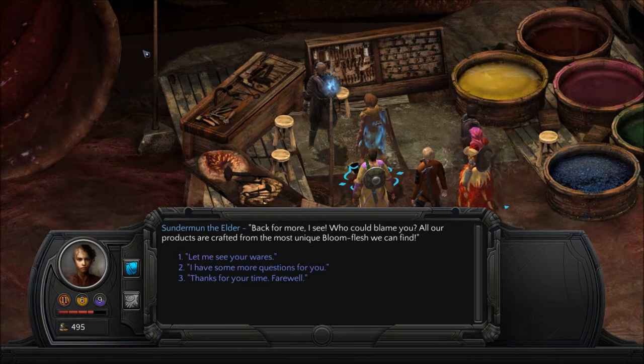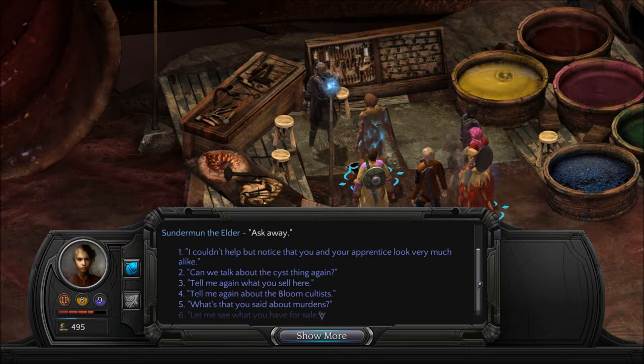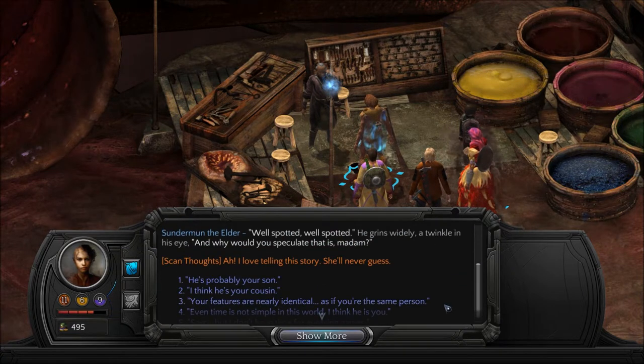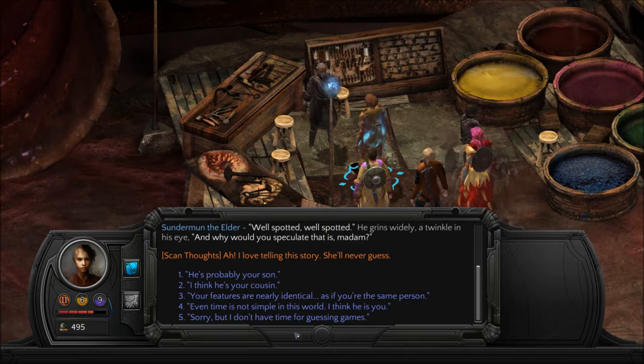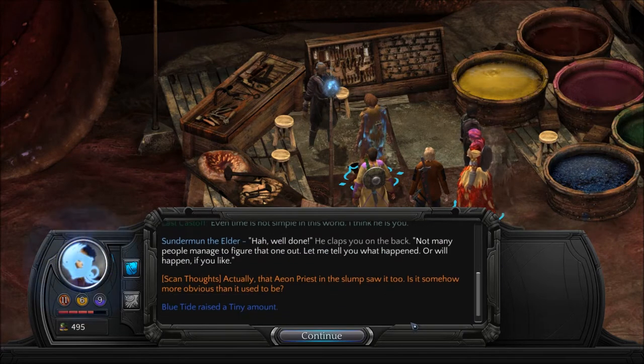So we get to ask him about why they look the same. Back for more, I see. Who could blame you? I couldn't help but notice that you and your apprentice look very much alike. Well spotted, well spotted. He grins wildly, a twinkle in his eye. And why would you speculate that is, madam? I love telling this story. Not his son — I think, like a clone. Or a younger version of himself ripped from time. Even time is not simple in this world. I think he is you. Blue Tide, tiny amount.